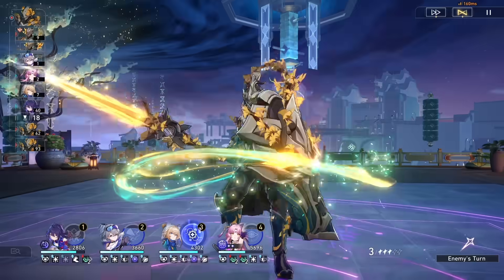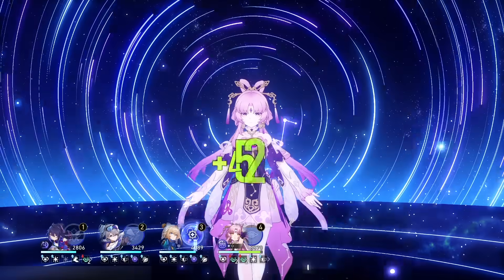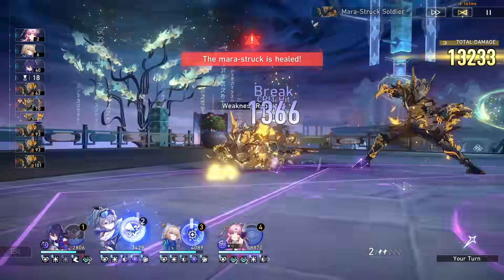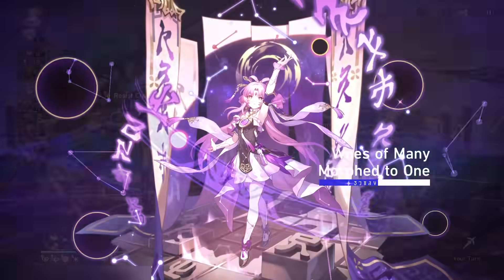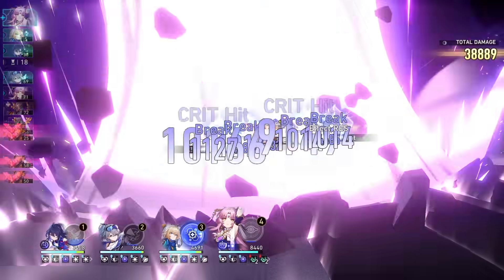In endgame with optimal access to her ultimate and a reasonably geared team and Fuxuan with suitable damage, you should have no trouble clearing Memory of Chaos with her as your sole healing unit. As an extra tip, if you already have two trigger counts of her healing talent in a fight, consider holding off on using her ultimate so you don't waste any potential heals.